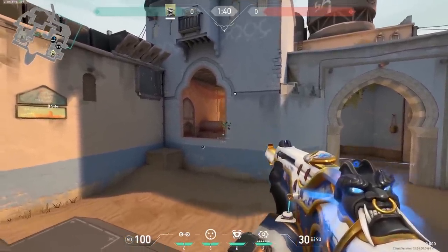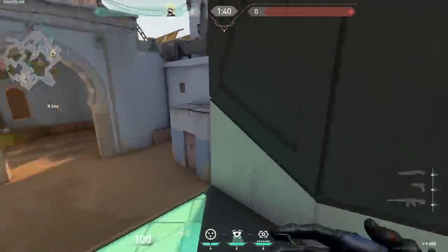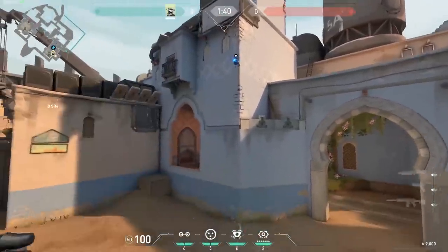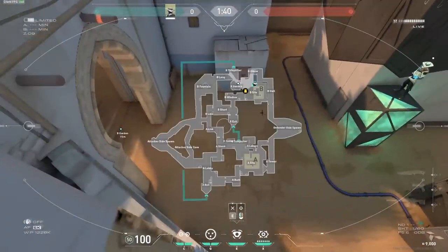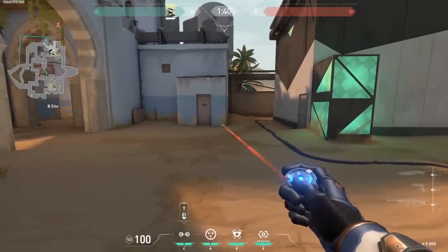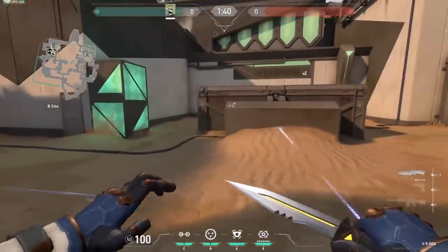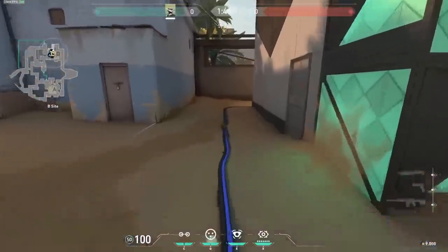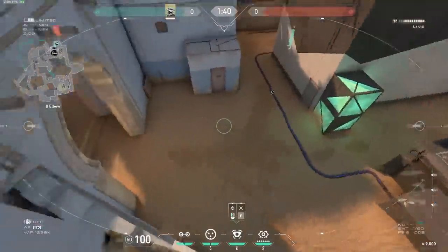The one weakness you have here is enemies coming from long, so make sure you have a teammate holding long. When enemies walk in, you can attack them and wallbang, or just show yourself and shoot them in the head — very easy. If I don't want to go for that, I have another spot: camera up there where you see enemies coming from long as well as enemies dropping out from window. Your setup is going to be for elbow — set up the trapwires there, and smoke in front of elbow to hide your shots so enemies can't see your position.